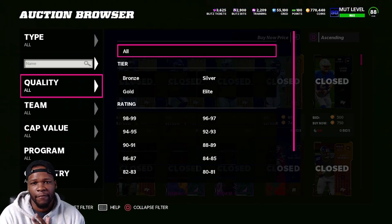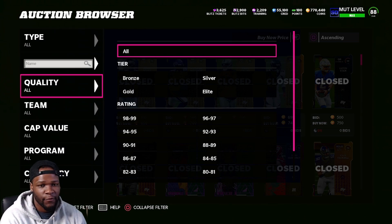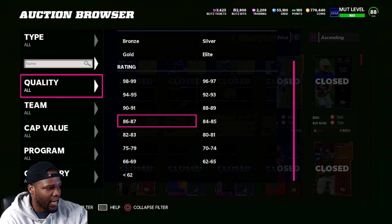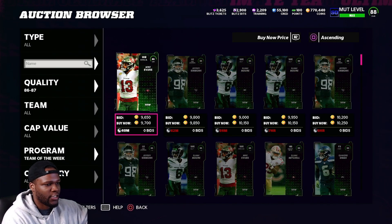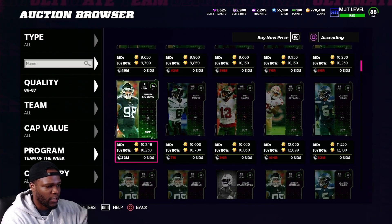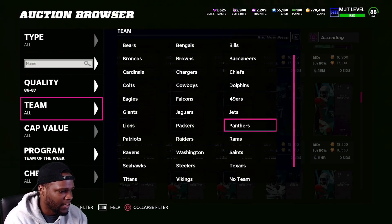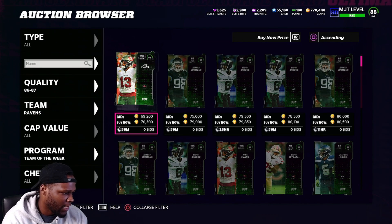So the first thing you want to do is you want to go and find cards that are desirable and they're kind of overpriced. I got a card in mind that I already know is kind of overpriced. Creating sets that are super profitable — that's how you're going to make a lot of coins. So with this one, I want to check and see if he's still kind of expensive. This is the Lamar Jackson card.